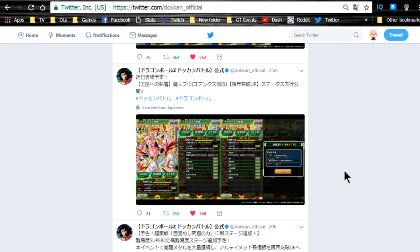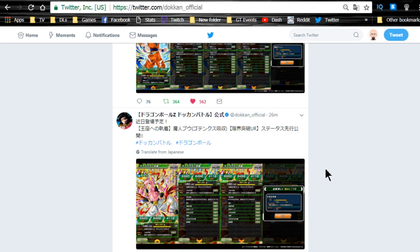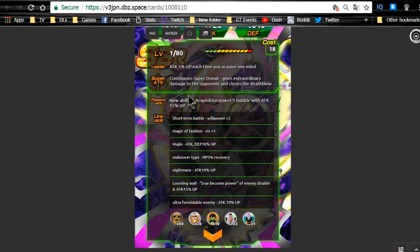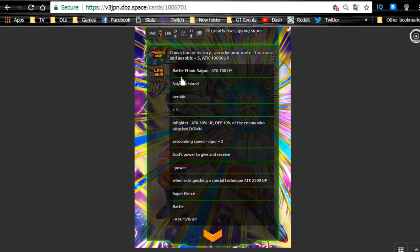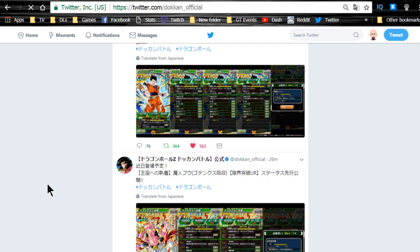Hey guys, what's going on? There has been a news break and we are now looking at the new Ultimate Gohan and the new Boo Tanks. I went ahead and downloaded the images and translated them through Google Translate, and I have compared them to their other forms — the Strength Boo Tanks and the Intelligence Gohan — just because a lot of their link skills actually matched up. I really like what they're doing here and I like the leader skill, how they changed up the category a little bit.